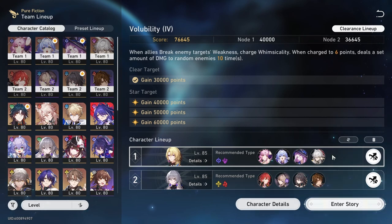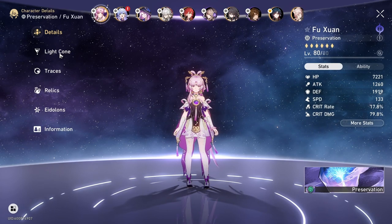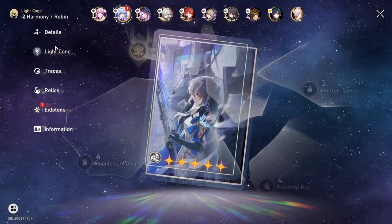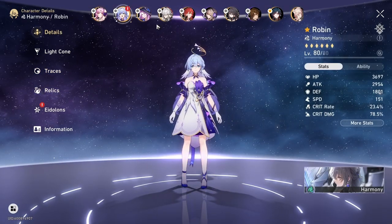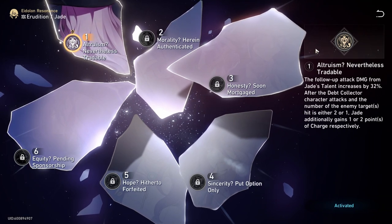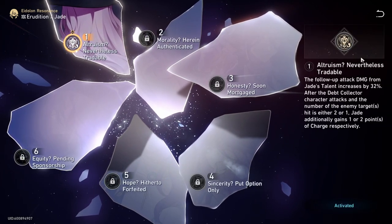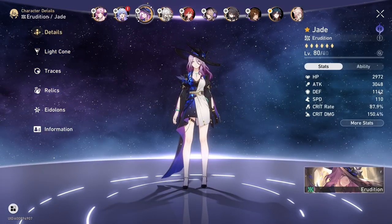I haven't used Jingren in a long time so I'm happy to finally bring him out. For the builds: Fusheng is running the Hurdle light cone at E0, nothing too special. Robin is also E0 on Brownia's light cone for increased energy regeneration, and she's on a lot of speed so she can cast a lot of ultimates. Jade is E1, though I don't think E1 is as beneficial in Pure Fiction — it helps by increasing her follow-up damage, but the increased stacking generation doesn't help too much because there's usually always five enemies on the field. She has her signature light cone.